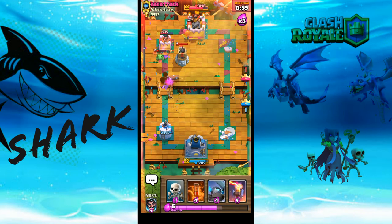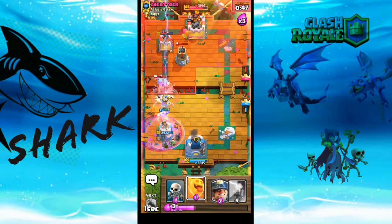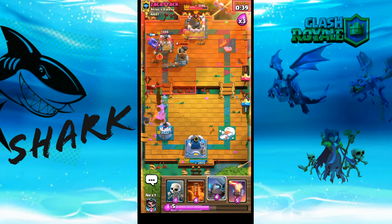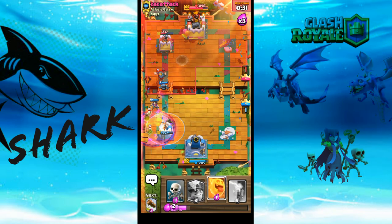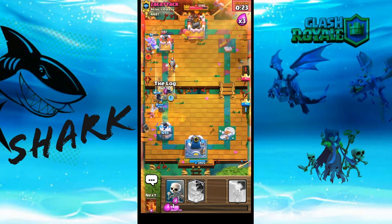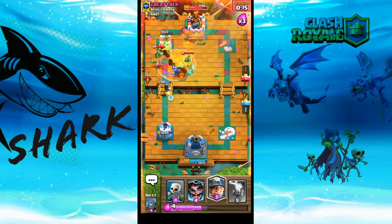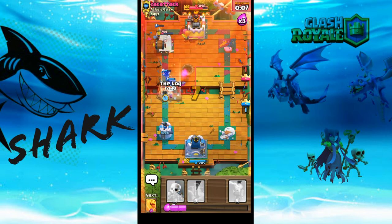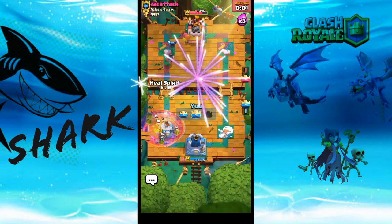Heal Spirit, come on, save the Pekka — it didn't. But it's still getting a lot of damage. Poison — could have seen that one coming. Let's put that Miner all the way in the back, go for a Log to take out that Bomb Tower. Put the Poison down again. Let's go with the Miner in the back — he's not putting down his Bomb Tower, we have a chance to break through. Let's go in for everything we have. Heal Spirit, Miner in the back — we've got him! Electric Wizard, put down the Poison — and we've won guys!